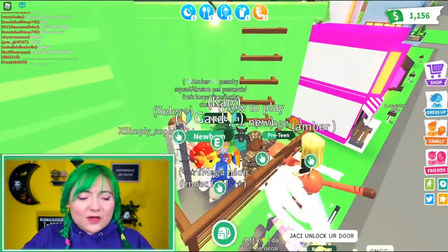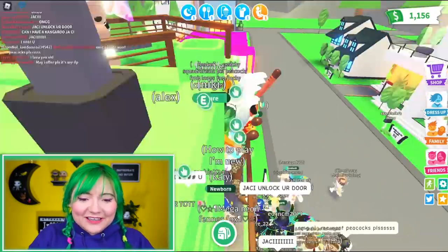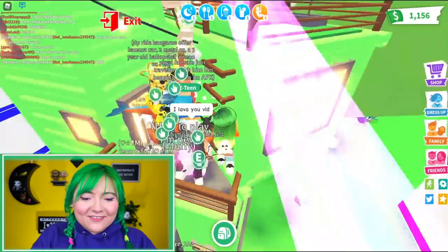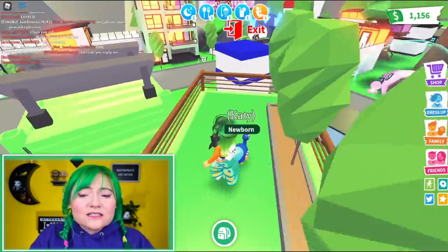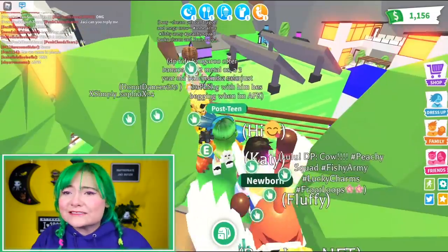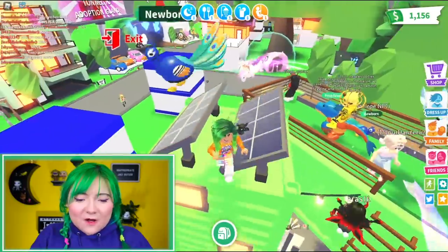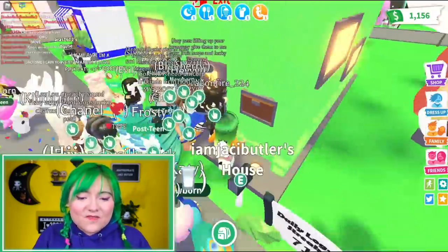There's a ladder and I am so here for the ladder. You can go up this ladder — there's a little garden on top! They're growing little trees, planting trees, making the world a better place. Look at these solar panels — I love this house, it's super cool. Let's go in and check out some of the furniture.